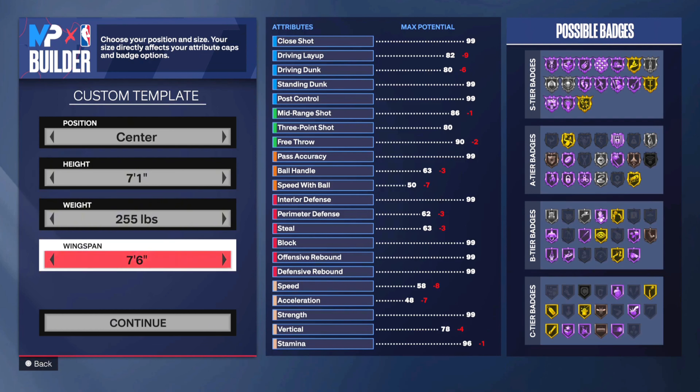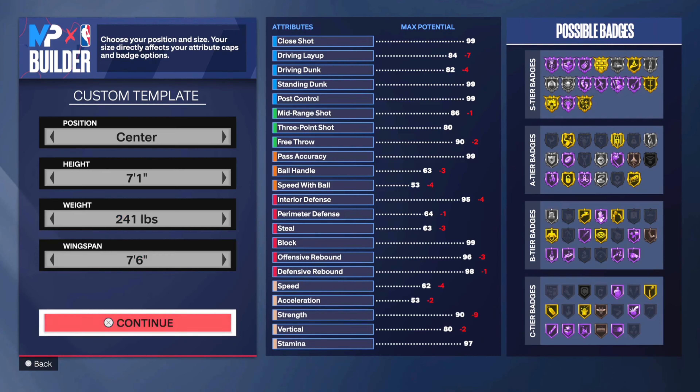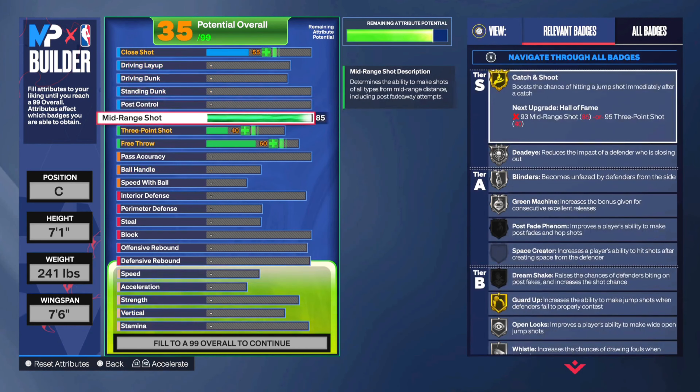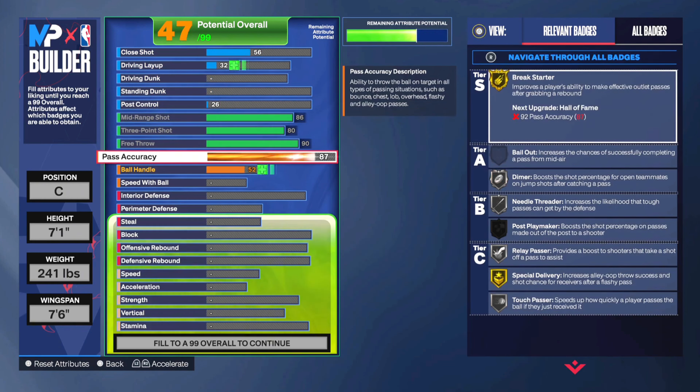I personally think lowering wingspan helps because your player's arms are shorter, so the game makes you jump higher for rebounds. When you have a long wingspan, your player gets a lot of lazy rebound animations that can catch you off guard and make you miss some rebounds. For my seven-one, you can go seven-six wingspan for a mix of good shooting and good wingspan for shot blocking and rebounding, go max for the defensive end, or go lower to focus on shooting.